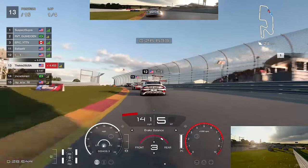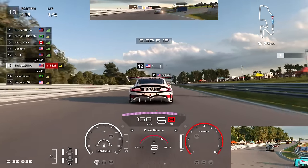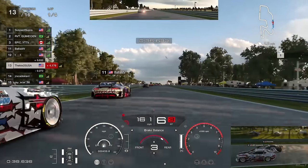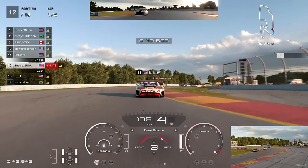We get a decent start, making up one position on our first race on the American server on Daily Race B. We're getting a nice run on the Genesis - the Vision has a really good top-end slipstream, giving us the ability to go for a move up the inside into the bus stop braking zone. Braking late up the inside - nice move done there.